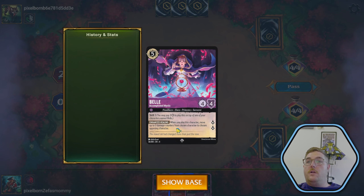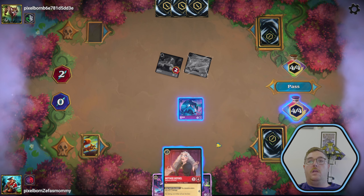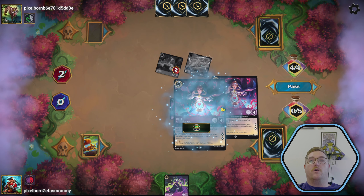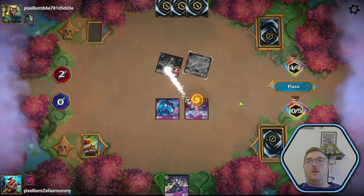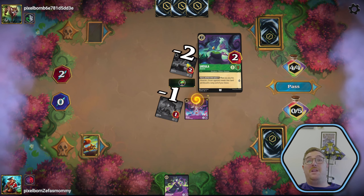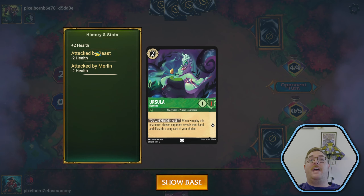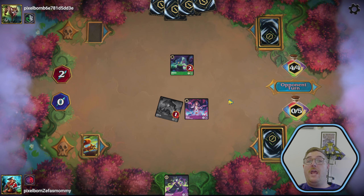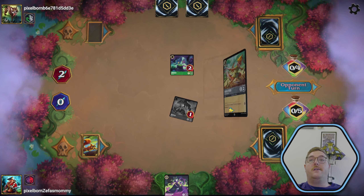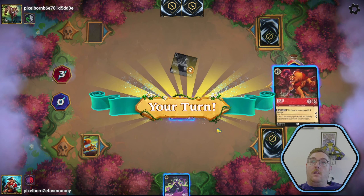Now we have an interesting choice. Whenever this character quests, you may draw a card. During your turn, whenever you draw a card, you may move one damage counter from chosen opposing character to chosen character. We can also move up to three damage from chosen characters. So we're going to play the girl, move damage over to the Diablo — that's pretty cool. We'll ink that and put some damage into the opposing character, then pass the turn.